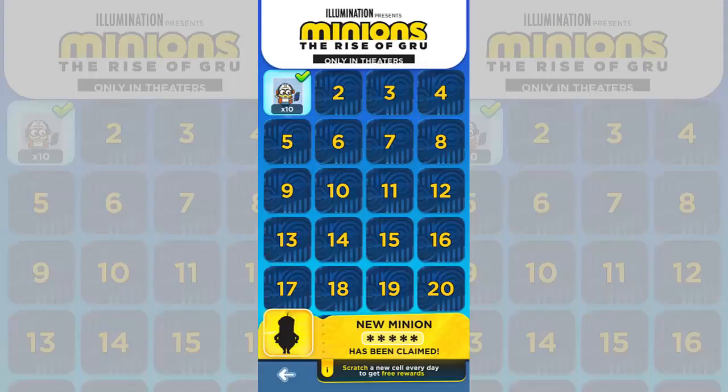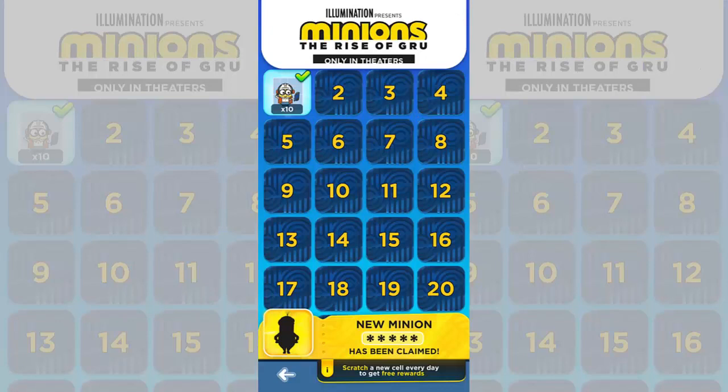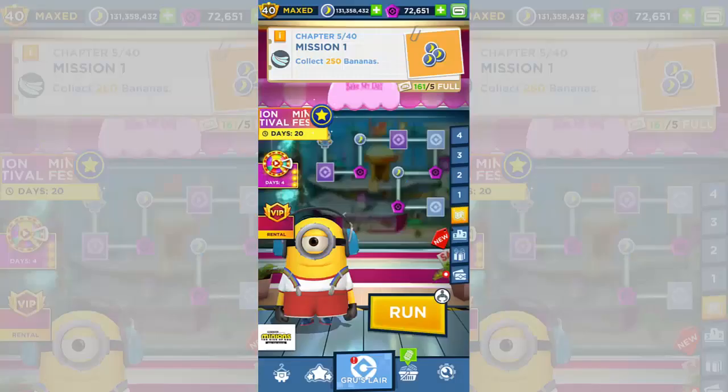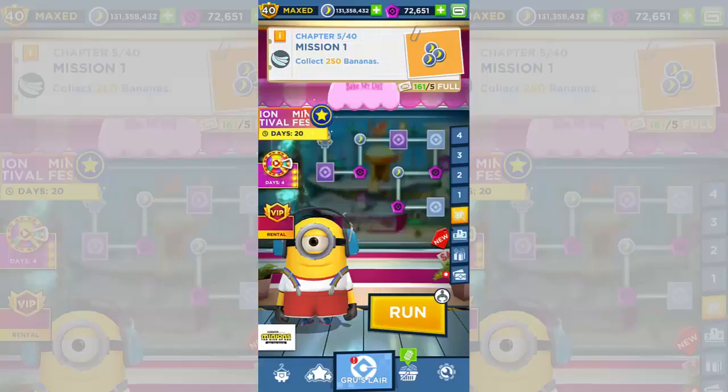Today we have Kevin. If you guys play Minion Rush, you'll see on your game that we now have a new daily login screen. It says a new minion has been claimed, but for you guys it says a new minion is coming soon. As you progress through these it unlocks the name of the minion, and lo and behold the minion's name is Kevin. We did indeed get Kevin in the game — you guys are about to see Kevin for the first time. Here he is!